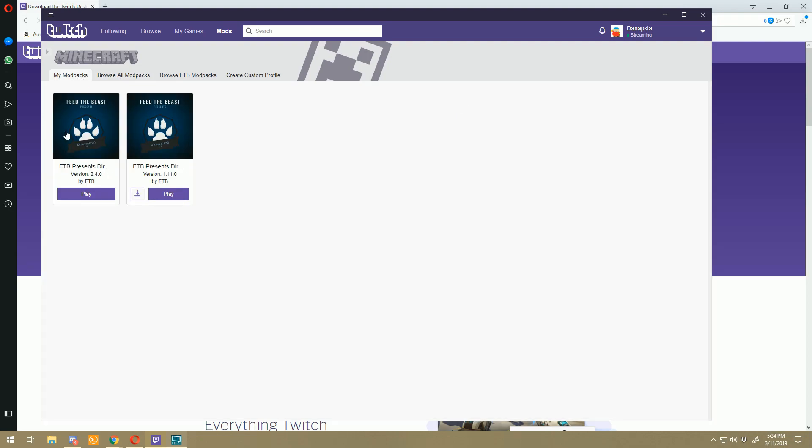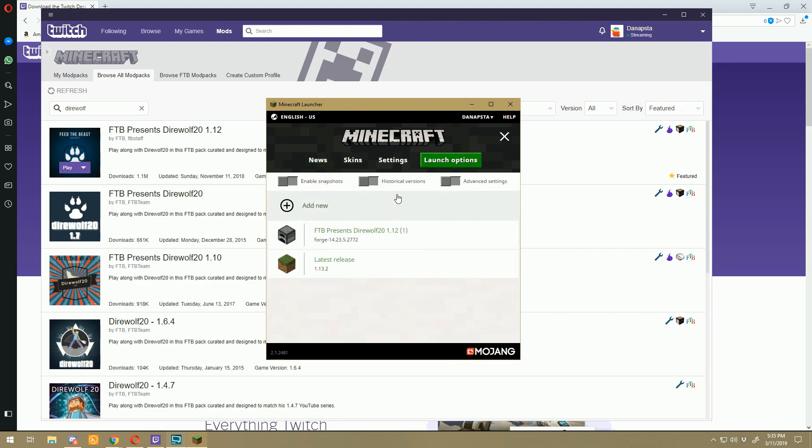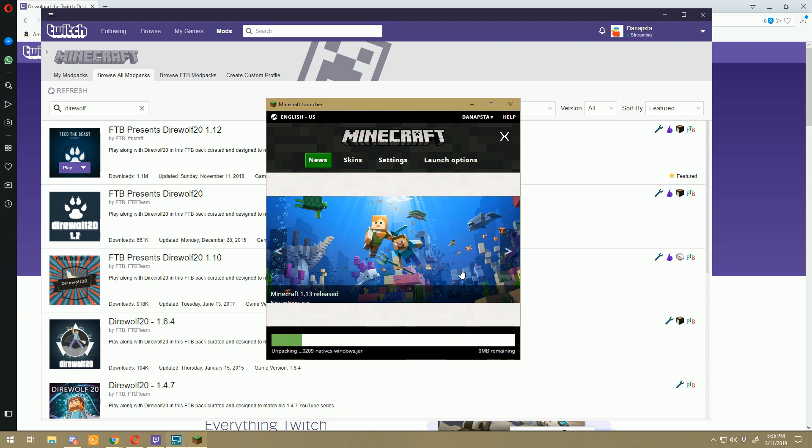Once installed, the mod pack shows up in your My Mod Packs section and you just hit Play. Something to note — you might want to go into Launch Options, click on DireWolf, and change your Java arguments. By default it has a maximum of 3000 megabytes of RAM. Usually I change that to either 4000 or 8000 megabytes, and bump the minimum up to 1000 or 2000 as well. It plays pretty slow with the default configuration.